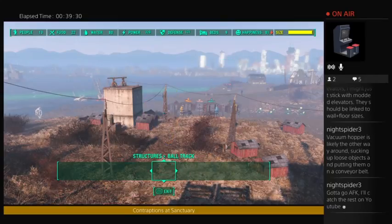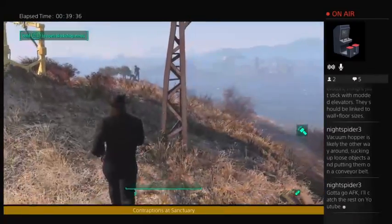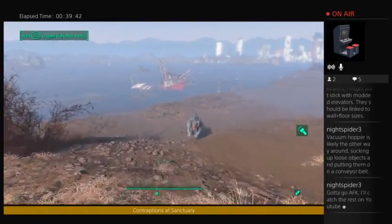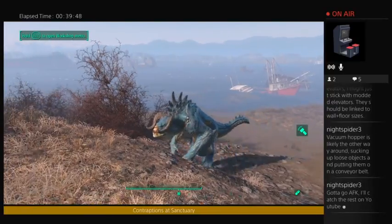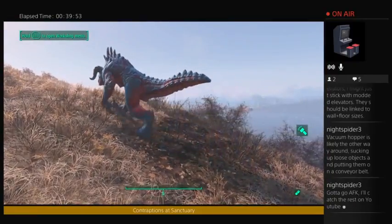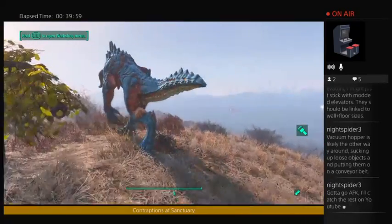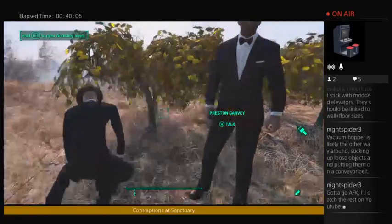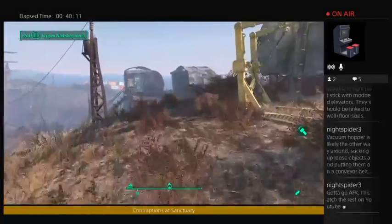My Chameleon Deathclaw is white right now — and he's changing to blue. I'm happy I got a Chameleon Deathclaw because he's never the same, he just keeps changing — going from red to yellow on his underbelly coloring, which is kind of fun. Hancock and Preston are working on the farm, which is nice.